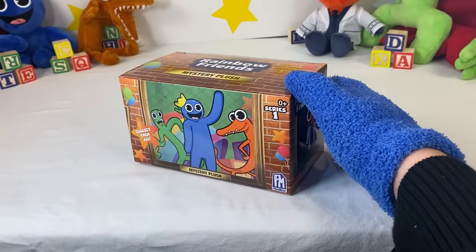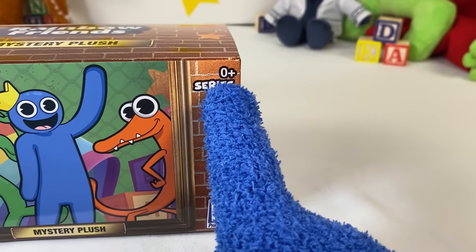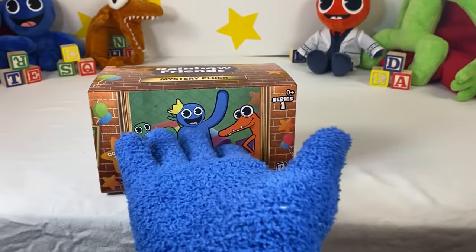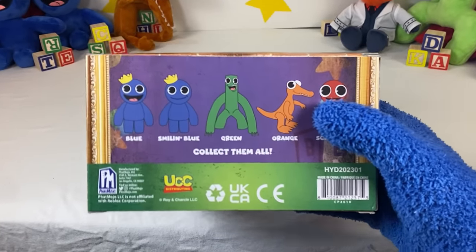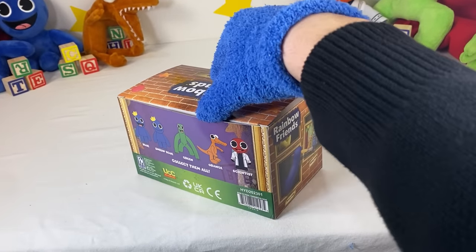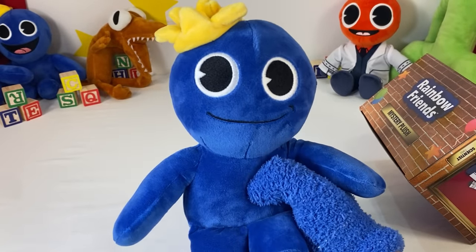So now we have three Blues, no Orange, one Red, and no Green! Hopefully in this box we can find Green. There's just one thing I find a little bit weird — it is rated zero plus! Why can't you be zero years old? Alright, here's the next box. Hopefully we can find Green! Please be in this box — I just really don't want to get another Blue! Oh my gosh — you gotta be kidding me! Is that seriously another Blue? And another sus-looking Blue!